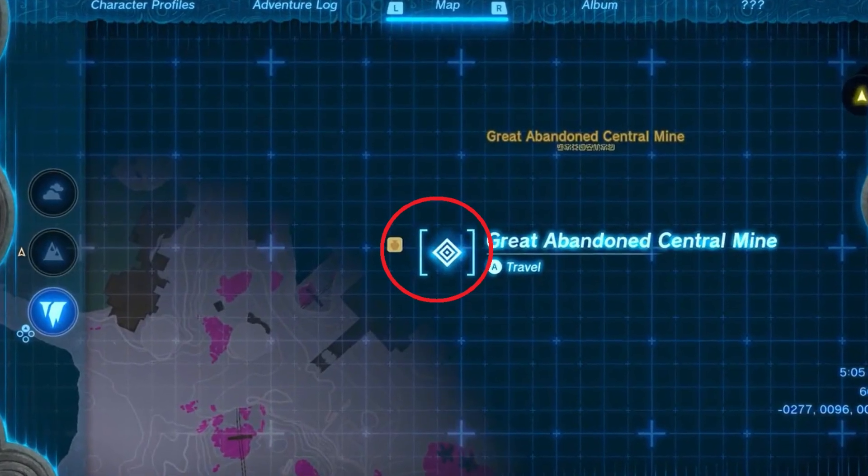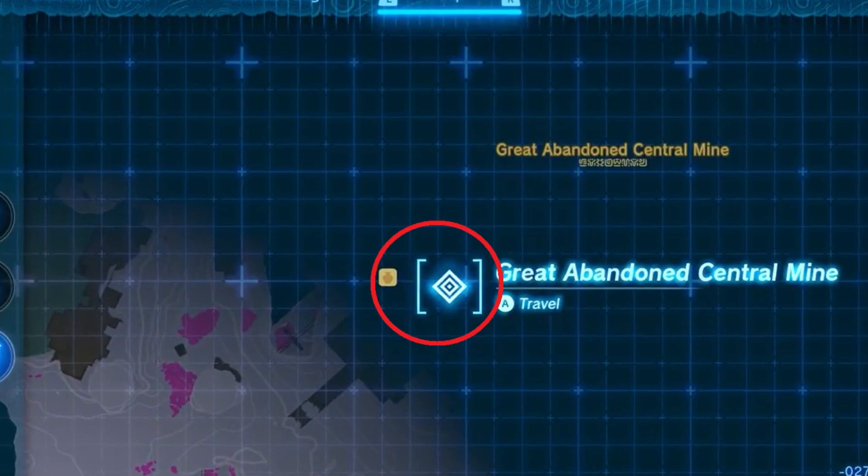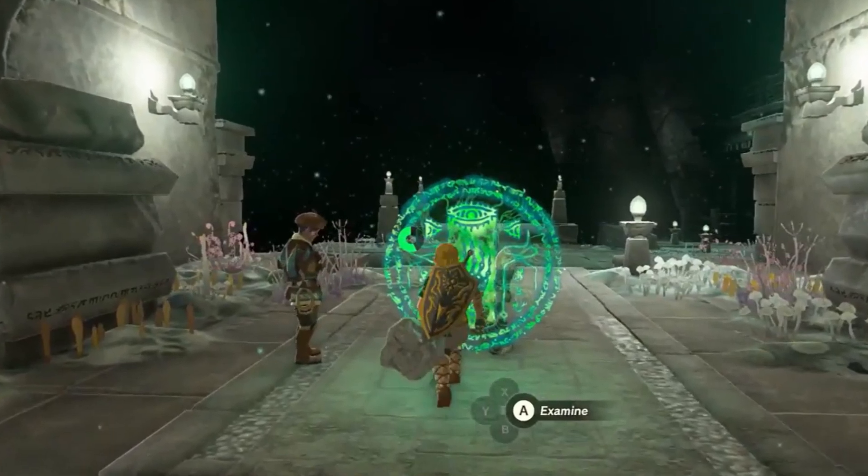Your destination is the Great Abandoned Central Mine, which is just a little west from your landing point. It's easy to spot since it's lit up. When you arrive, you'll meet researchers working with a steward construct. Activate it and just like that, you'll have auto-build.